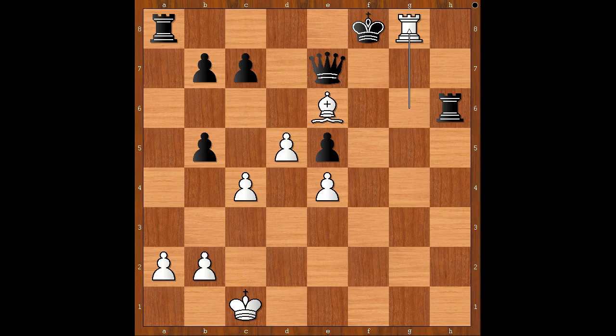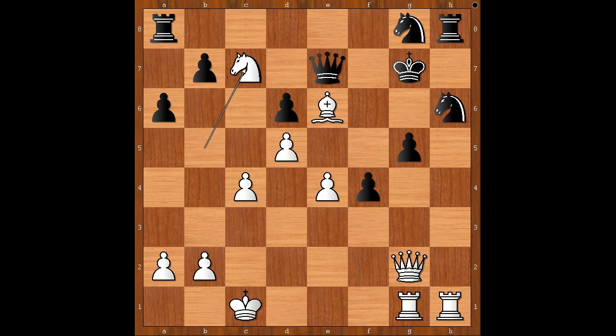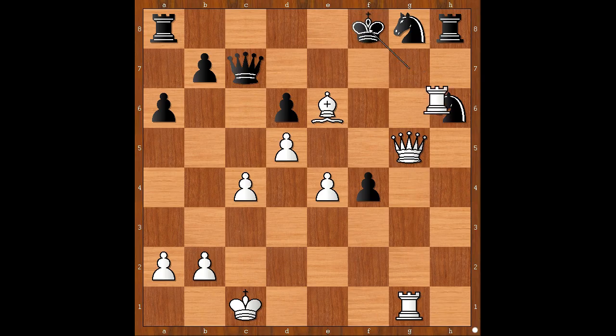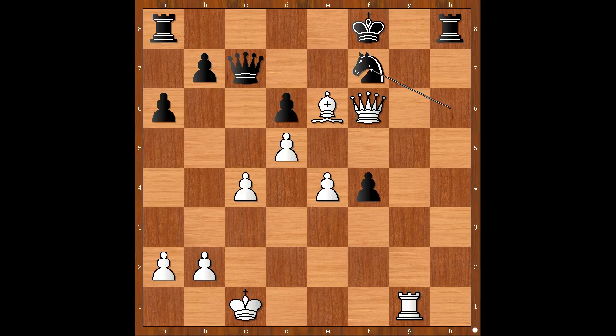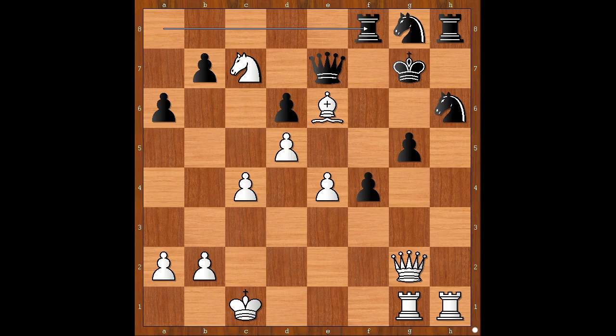Back to our game. So in this position we have pawn takes pawn. Queen to g2, g5. White to move — how would you continue now? Knight takes on c7, deflecting the queen. But rook to f8 was played. Let's take it back. If queen takes on c7, then queen takes on g5. Check! After king to f8, rook takes on h6, knight takes on h6, queen to f6. Check! After knight to f7, queen to g7. Check! King to e8, bishop takes on f7. Check! Queen takes bishop, queen takes rook — white wins. Back to our game. So in this position we have rook to f8, and then e5. What a cool move.